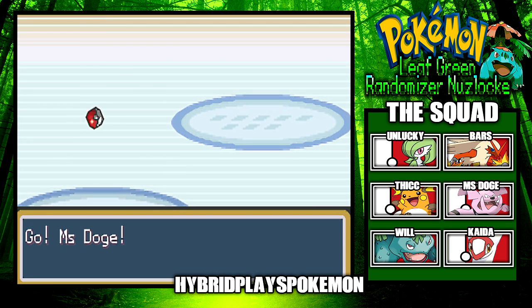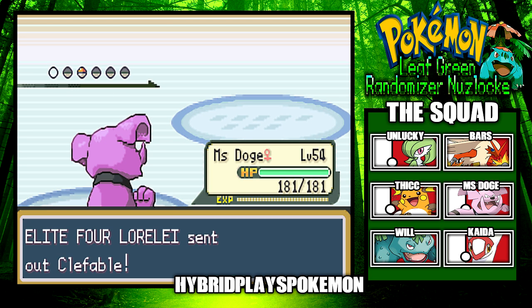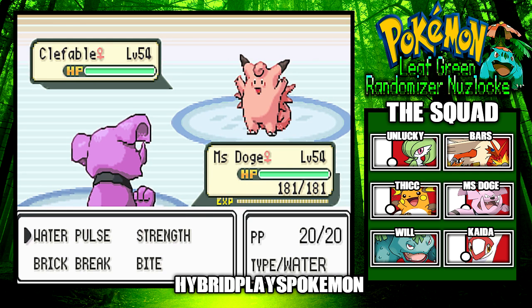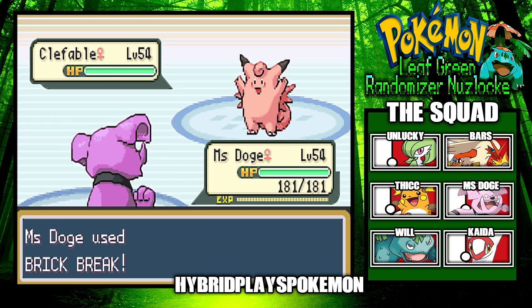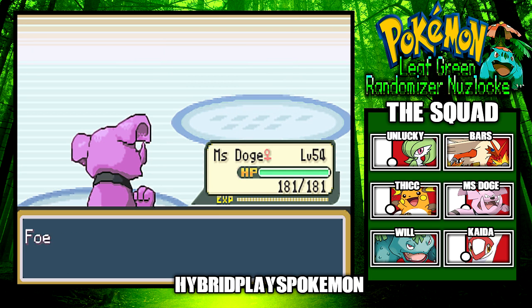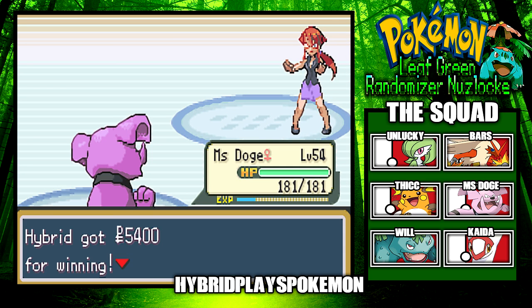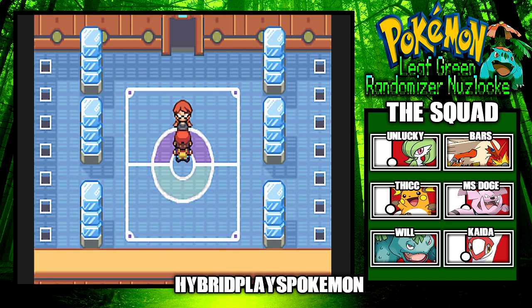Miss Doge comes out to hit Clefable with Brick Break. It would be really bad if it was a Fairy type, but it's not! Clefable misses Sing, and even though we speed tie, Miss Doge is going down with a Brick Break anyway — that's unfortunate for Clefable. Miss Doge is the better Normal type here. And we beat the first Elite Four! Lorelei says 'You're better than I thought, go on ahead.'